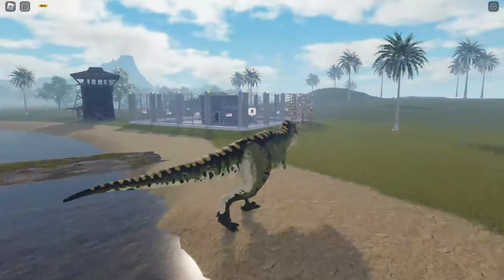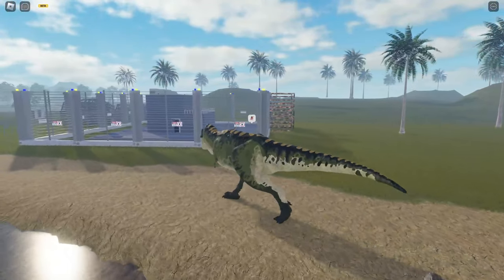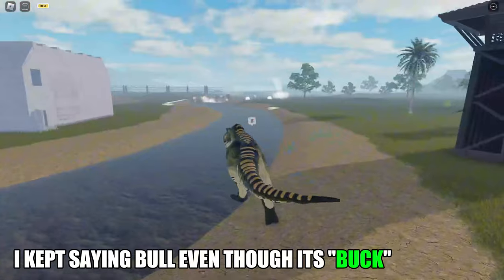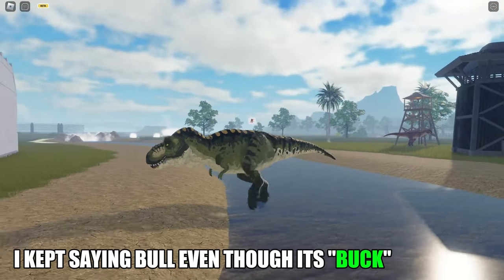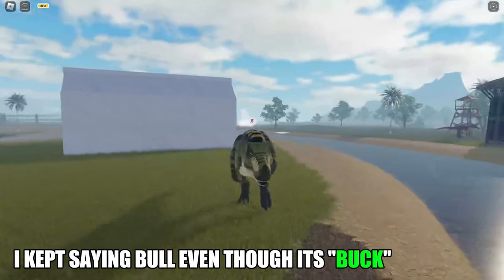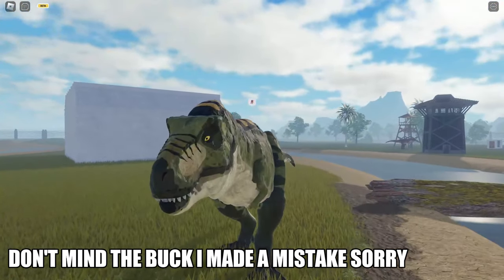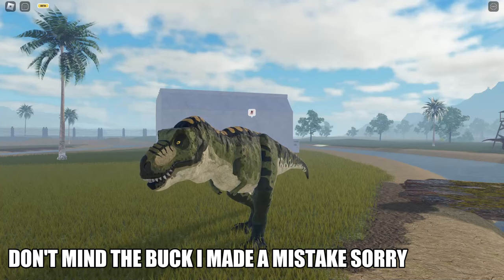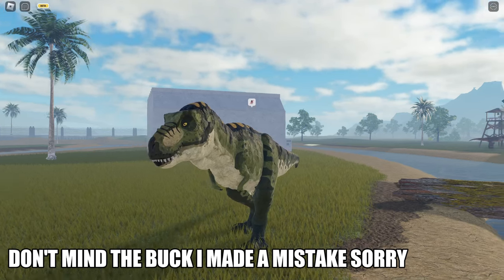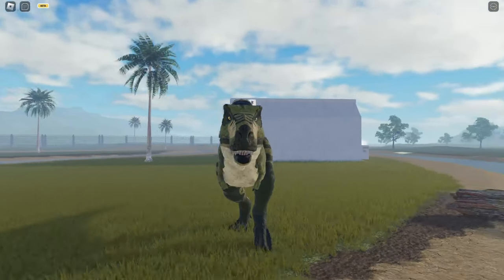Fallen Ashes has been released and there's a new dinosaur skin called Rexy. Here I'm using Bull, and as you may know, Bull is the green dinosaur from Jurassic Park number three. He was killed by the Spinosaurus. I'm using this skin because it reminds me of Jurassic Park 3 — I did watch it but honestly I forgot the movie.